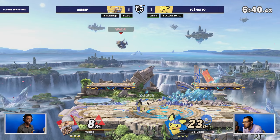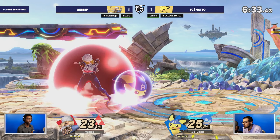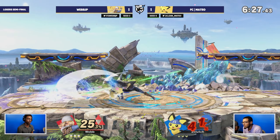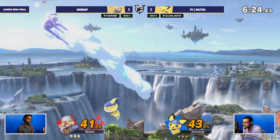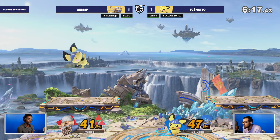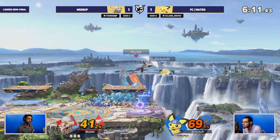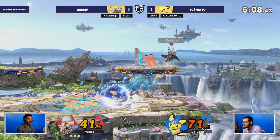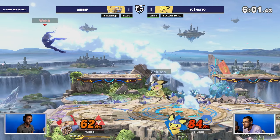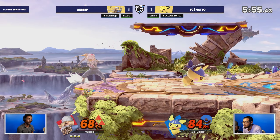Webb's stage pick of Small Battlefield - we want to avoid Mateo running away like last time and get more close quarters. I completely agree. Small Battlefield is like saying, 'You want to run away? I'm going to suck you into this tight space and you have to deal with me up close.' Sheik loves that up-close personal space and thrives in it. Webb is also more comfortable on this tighter stage. We have platforms closer to the ledge with tons of escape options.